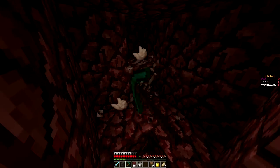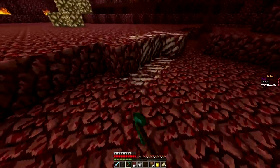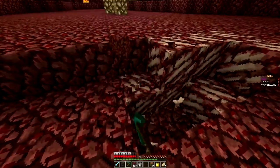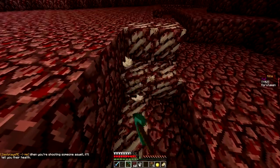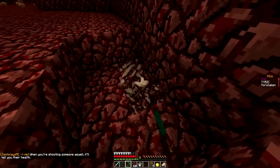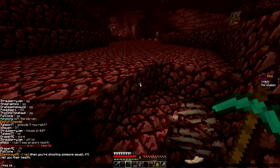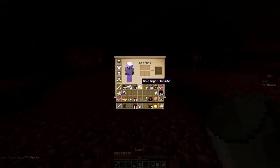We're able to stack up our armor. We look really weak because we have iron enchanted but we are freaking rolling — rolling in levels right now. When you're shooting someone it'll tell you their health. Thanks Zest. There's 9 — let's get this enchanted.